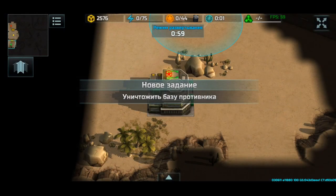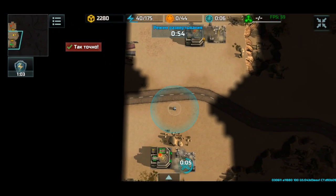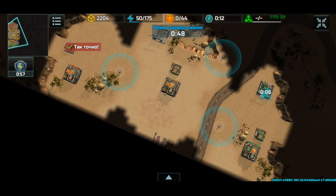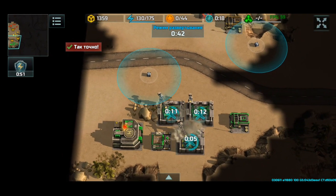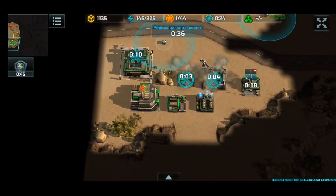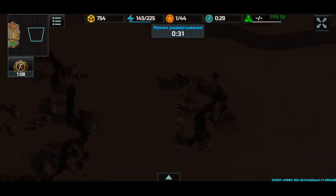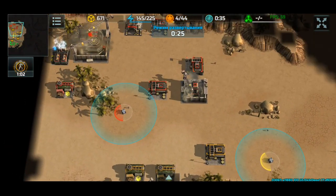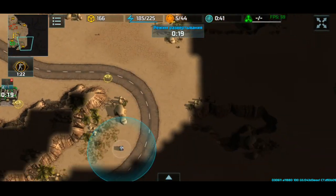Hey guys, I'm back for some more Ardivore 3 and we're gonna be playing a 3v3 - three bases. I'm gonna be the green guy, spawned at the bottom left side. Our opponents are gonna be spawning on this side. This is sandbox so we got heroes as well, so there's gonna be 3v3 heroes. Let's get into it - gotta scout off pretty good.